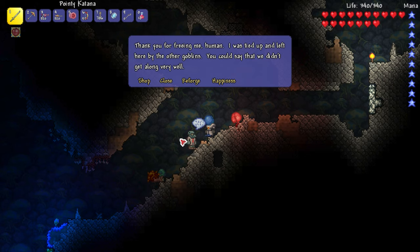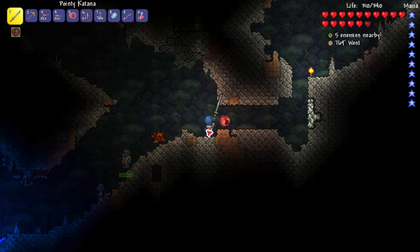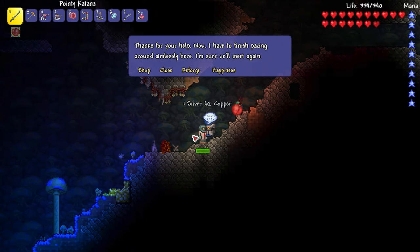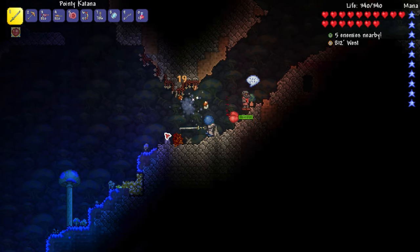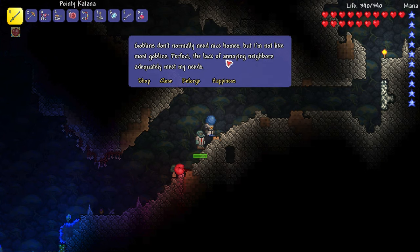I wonder if he has a name — no, I think he only gets a name when you save him. 'Thank you for freeing me, human — I was tied up and left here by the other goblins.' Oh this dumb snail! 'Thanks for the help, now I have to go finish pacing around aimlessly — I'm sure we'll meet again.' Is he not going to go to our base? I can sell stuff to him since he's a tinkerer.